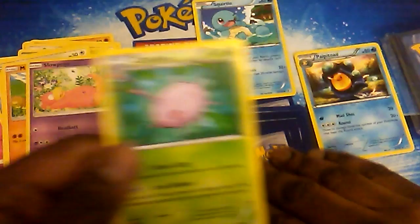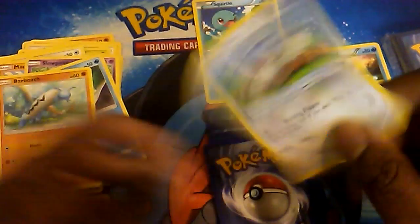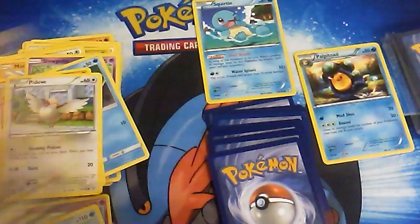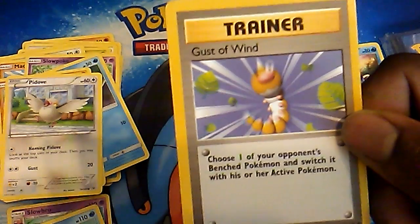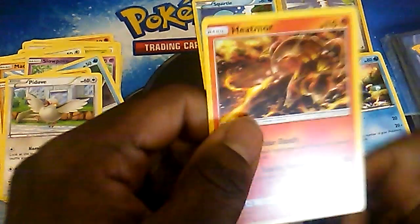Clefable. We have Kaskun, Carvana, Barboach, Piduff — I'm happy about that. Wait — no way. I know it's a common, but — oh my god. Base set trainer: Gust of Wind! Oh my god, that is a throwback. That's three honorable mentions.